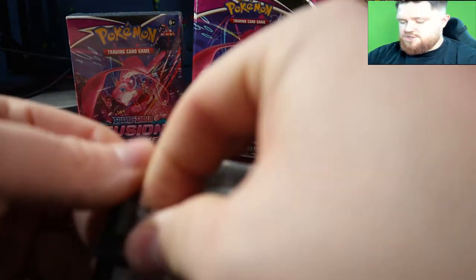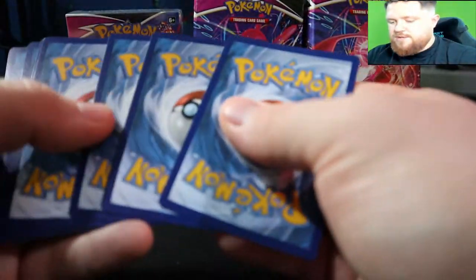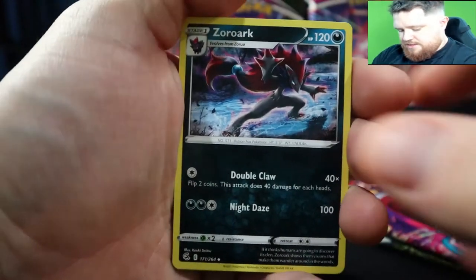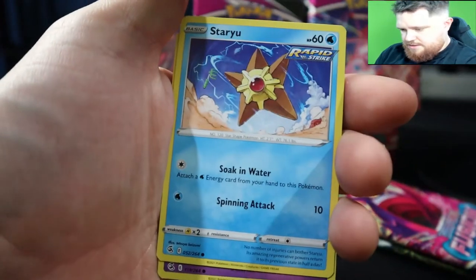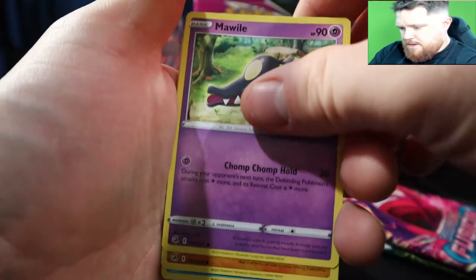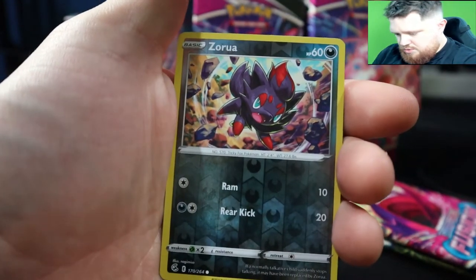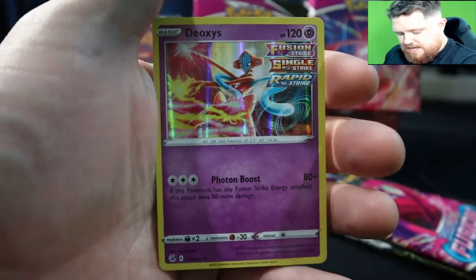Going into the next one — the Genesect, the break-dancing Genesect. That's a really nice card, really nice alternate art. We got Zork, Metapod, Sinistea, Toxel, Staryu, Melmetal, Makuhita, Pamphour, Zoroark reverse, and a Deoxys holo.